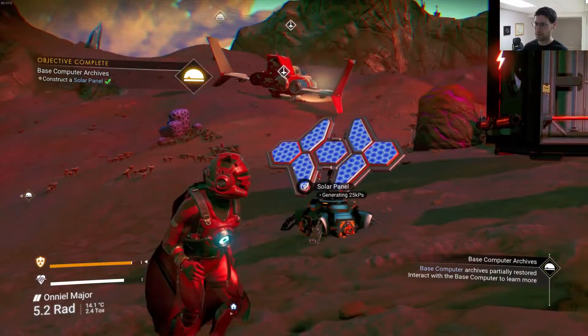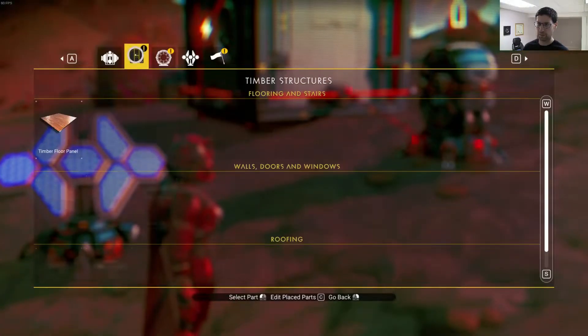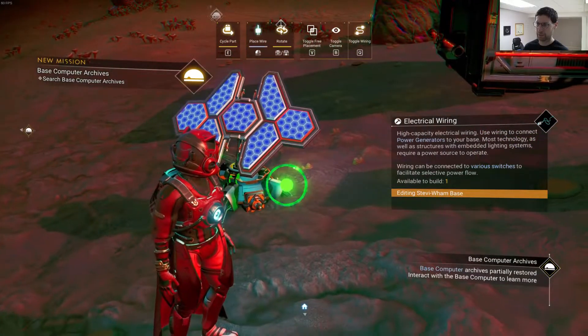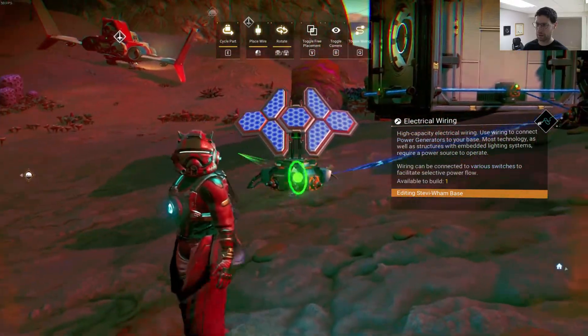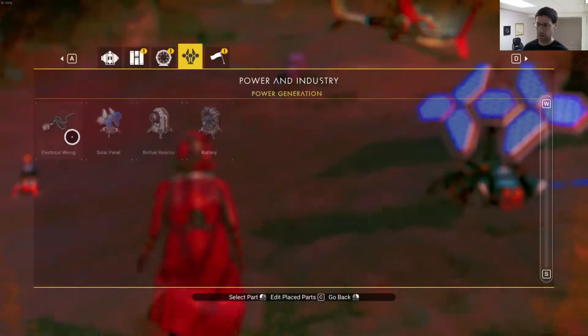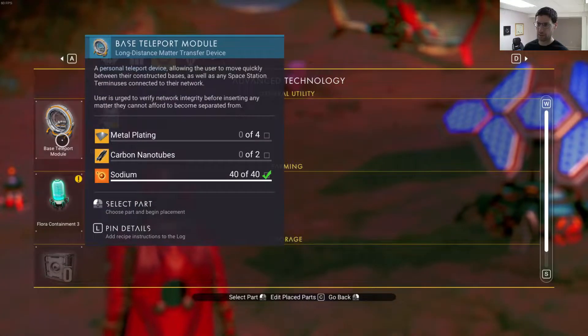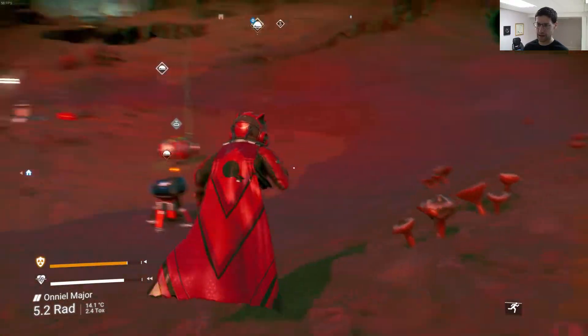Base computer — archives partially restored. Let's connect the power. Electrical wiring. Boom, boom. Did that. Now if we build a teleport module, this is good. Now we can go back. We did that.